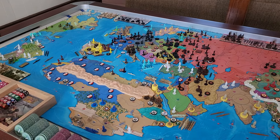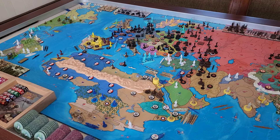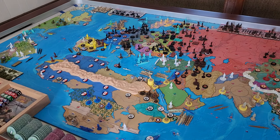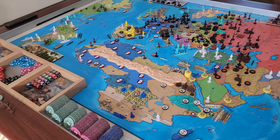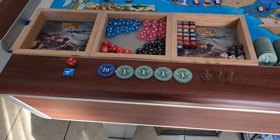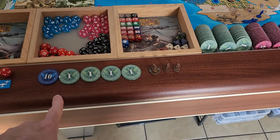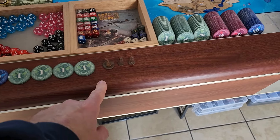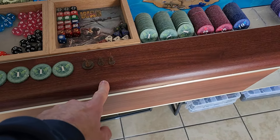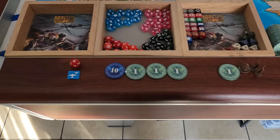Hey guys, Panzer J back here in Operation 20 Core - this is Italy turn 12, January of 1942. Getting into the Italian turn, we lost another dollar to convoy ratings, so we got 14 to spend. We're going to do three infantry for nine and two militia for four, that's 13, so we save a dollar.